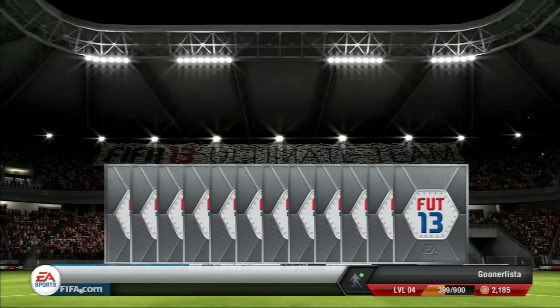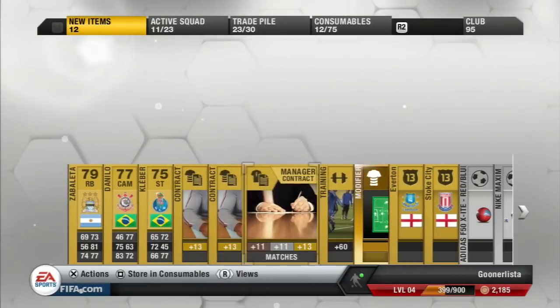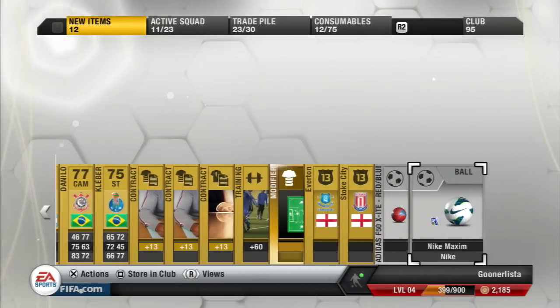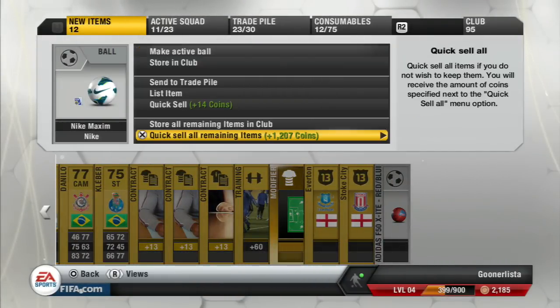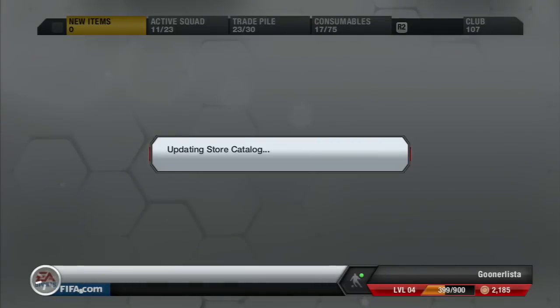I got a free pack for completing the manager tasks yesterday, so I thought I would wait and show you guys what I got. But as you can see, Zabaleta was the best card — so another really discardable pack.